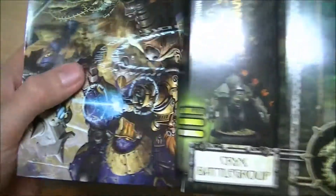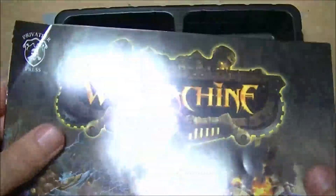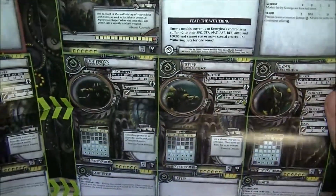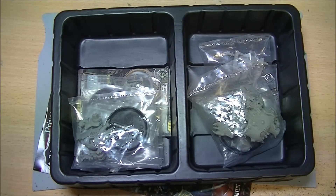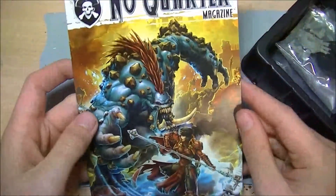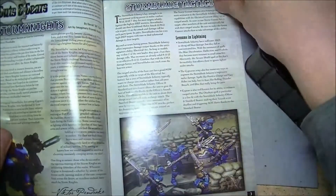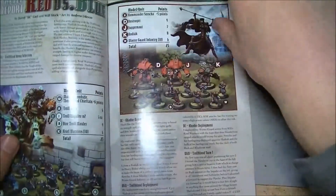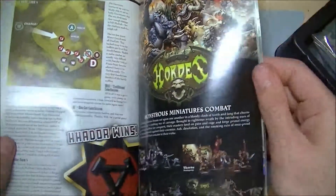So, what's in the box? All the starter packs come with the War Machine Quick Start Rules, which is quite cool - everything you need to get going for a quick start without having the main rulebook. They also have all of the cards and stat lines and everything in there as well, which is pretty cool.